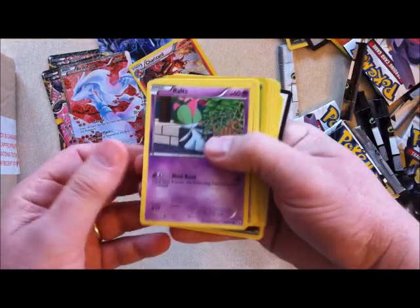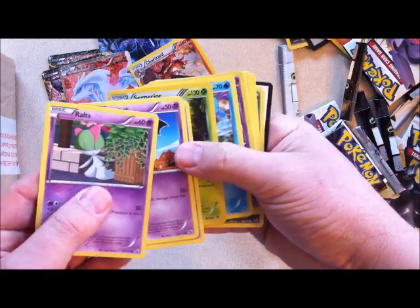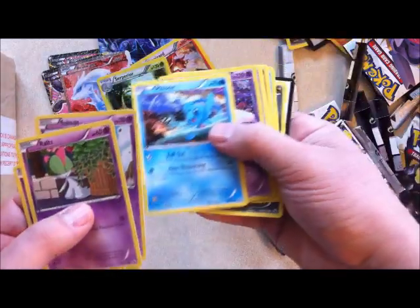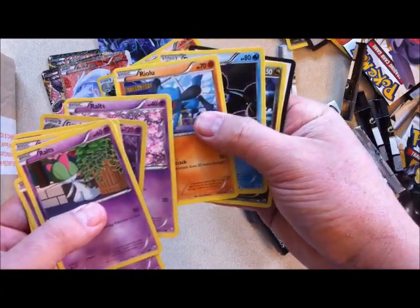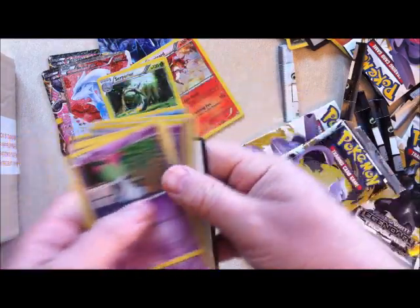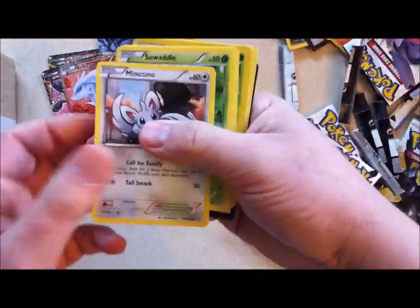Ralts, Woobat, Serperior is a holo card — sorry, I missed the Solosis. Serperior is the holo card. Foongi, Gardevoir, Ralts, Riolu, Dewott, and Geibalt. If I'm pronouncing any of these words wrong then I apologise profusely.